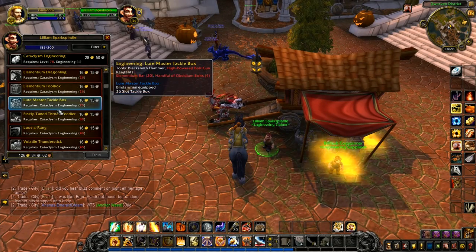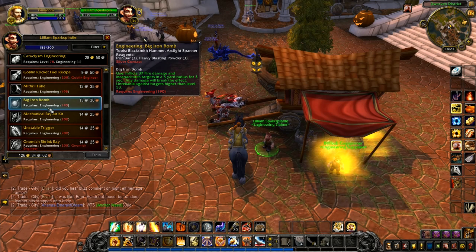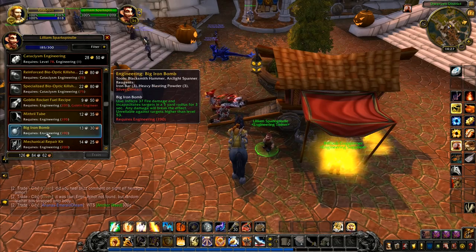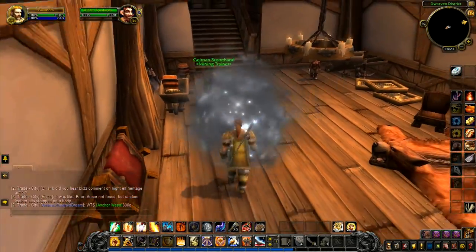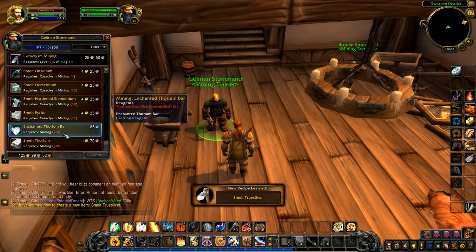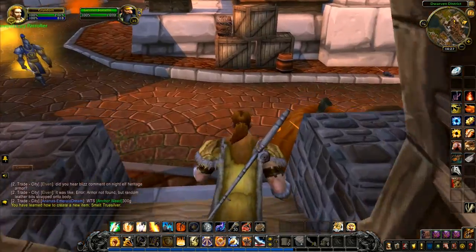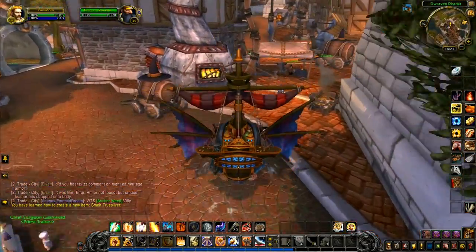We're going to go back to the engineering trainer. At the moment we don't want to be looking at Cataclysm — it all requires engineering 190. There's one at 190, one at 195, and then 200. We really want to get this up to 200 if we can, just to make life a little bit easier. Let's go and see what the mining trainer has got. Smelt True Silver is another one ready, and then the next one is level 250 — that'll be thorium, but we're not getting there for quite a while.